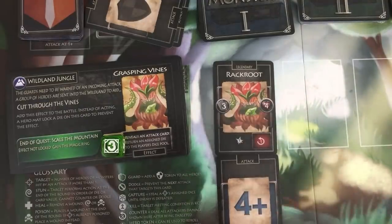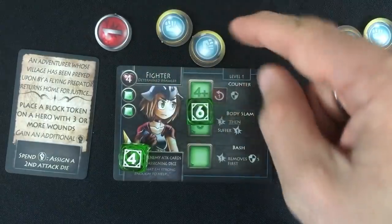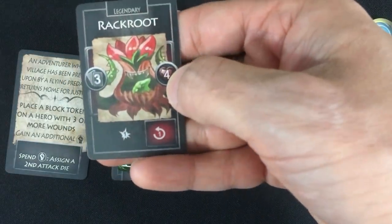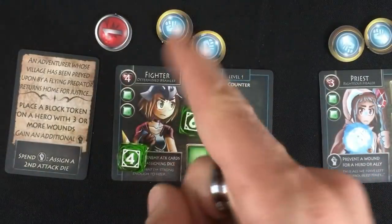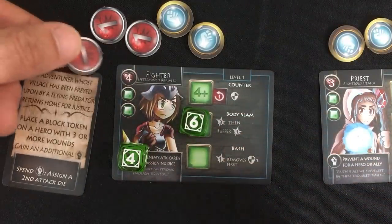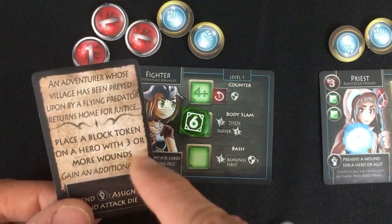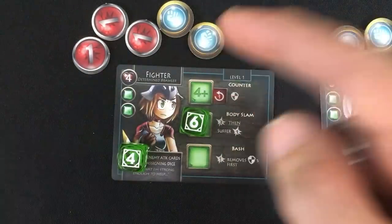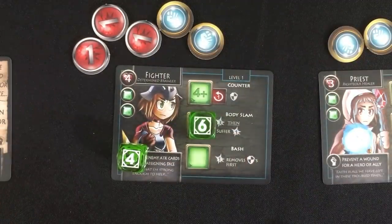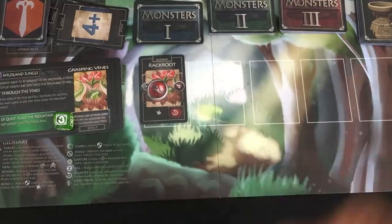We did get a four-plus, which means he's going to attack the fighter with a six and goes first, doing one damage to the fighter. The fighter can take four before being defeated, so he's fine so far. Now he's going to do three damage to Rack Root, leaving him with only one life left. But because Rack Root has a retaliation ability, he does one damage to the fighter for hitting him, and then the fighter does one damage to himself from the force of the body slam. So he's down to one life. The attack deck is the timer for the game — we can't let that run out — and we go to the next round.